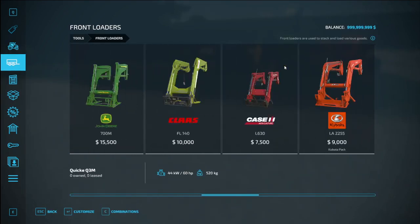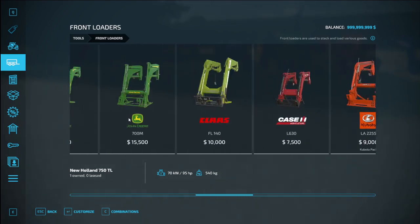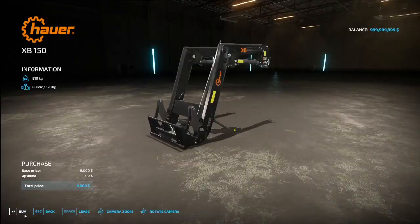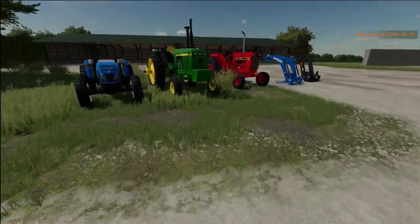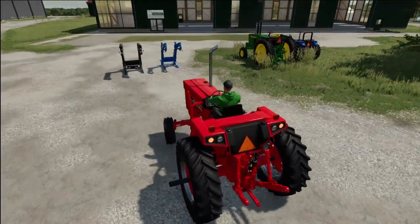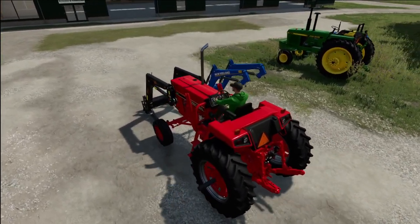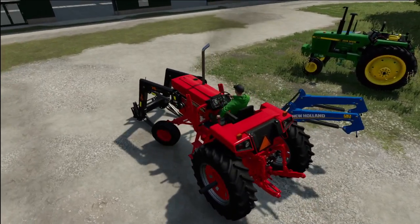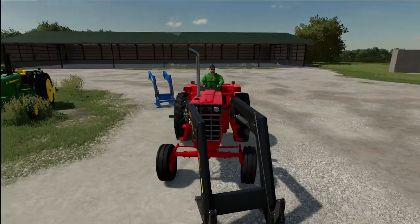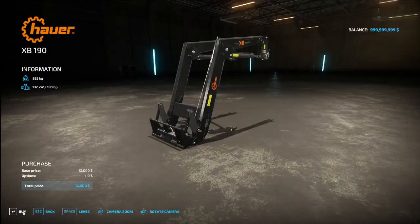Coming down to front loaders — we should have a New Holland one for the New Holland. We also got the Kubota pack, and this one is compatible with this machine. Looks like the other front loader doesn't like this tractor, so let's use a different one and see if it works.